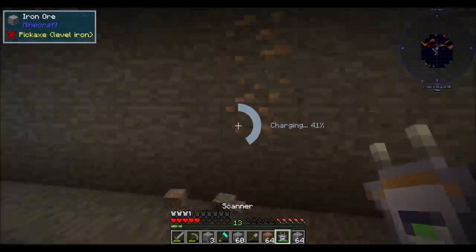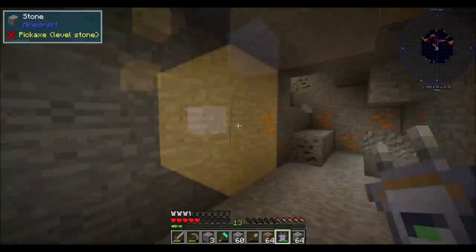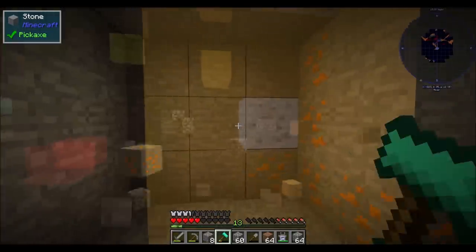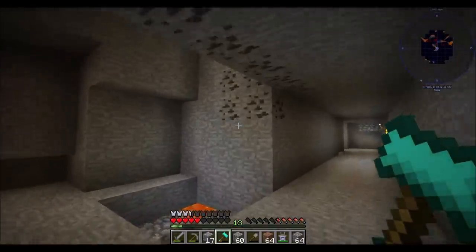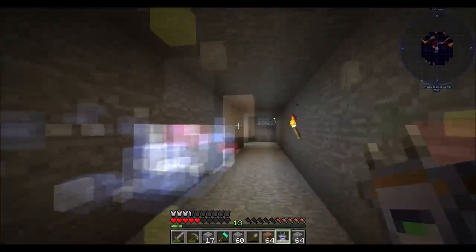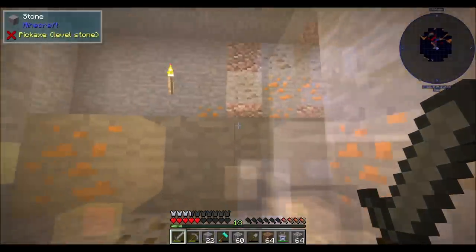I would have loved to have found silver while I was down here exploring. The orangey color is definitely like a coppery color, so the colors make a whole lot of sense actually. Still would have liked to have found silver. But I think, in the interest of being safe, I should make my way home. I think that's a smart move.